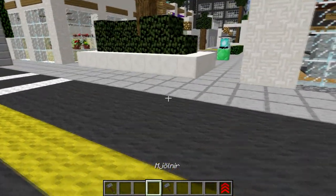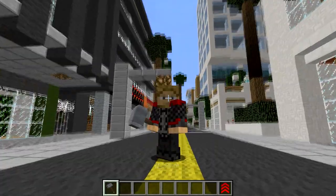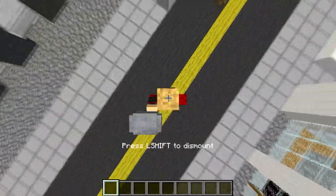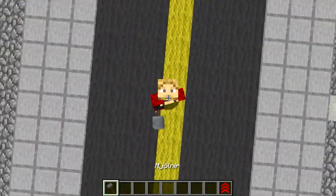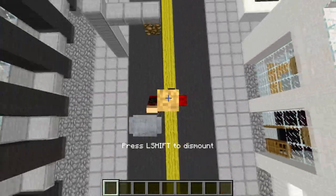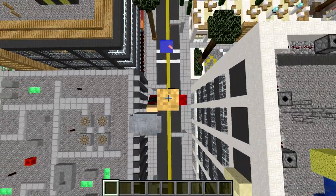We seem to have two Thor's hammers now - oh there we go, we fixed that again. So the most important thing that everyone would love to play with is if we look up we can shoot up in the air and fly. And we can cancel that again by just looking down or pressing shift. So this is pretty cool - it gives us the ability to fly, which we don't normally have in Minecraft.